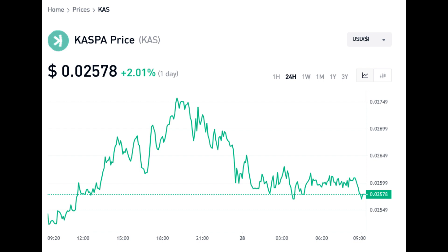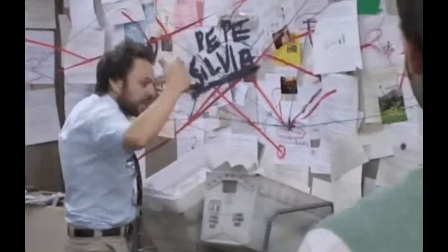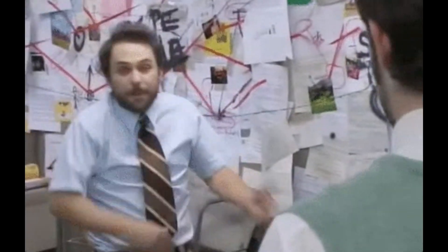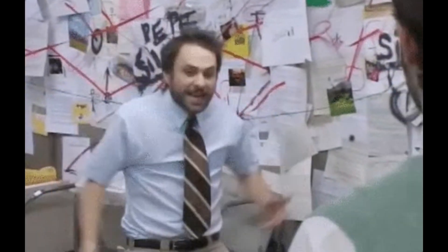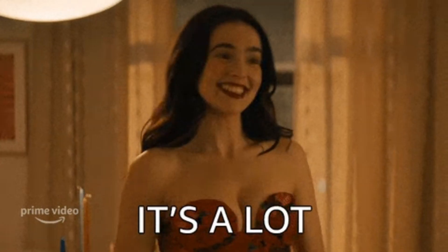Kaspa's current price is $0.02578 per KAS. And if we take 1,466 and divide by pi, then factor in the speed at which an object falls from the earth's gravitational pull, we can easily see that this little beast is earning me $37.80 per day.